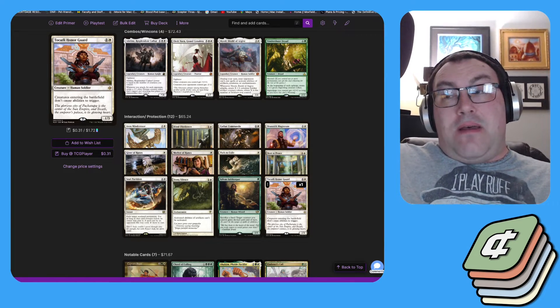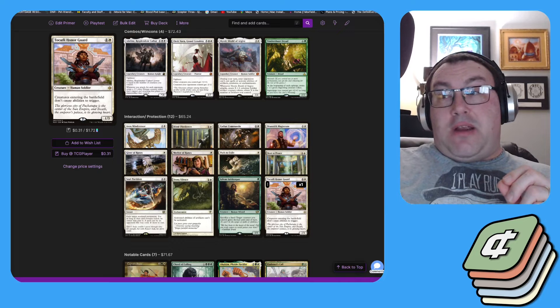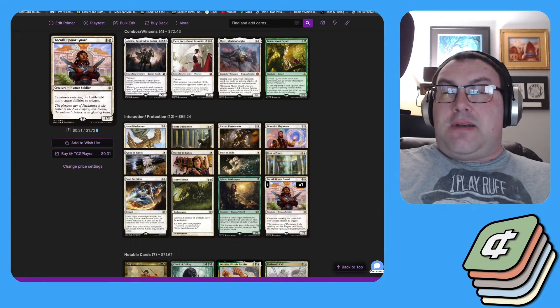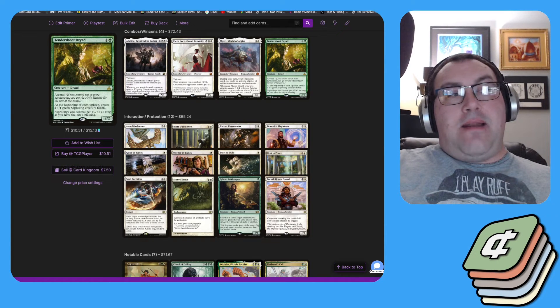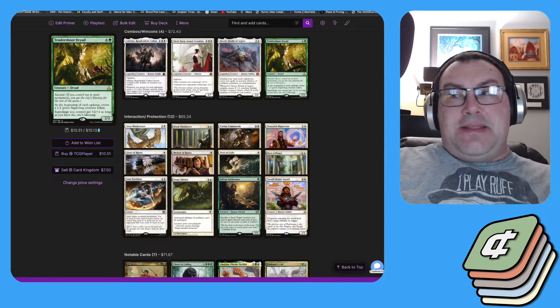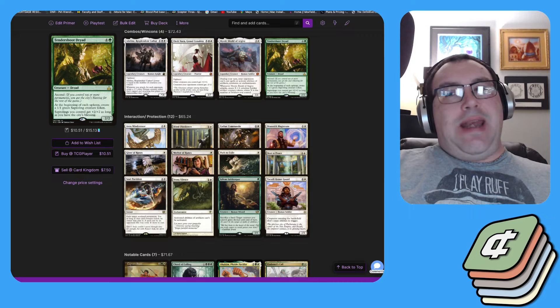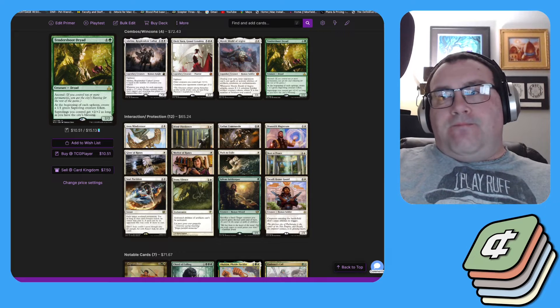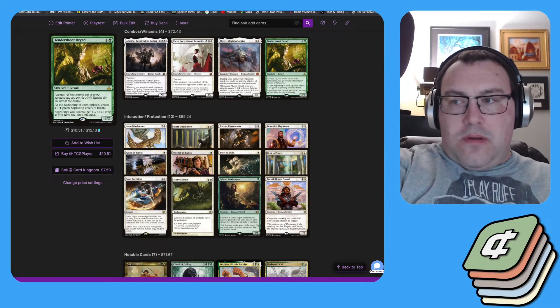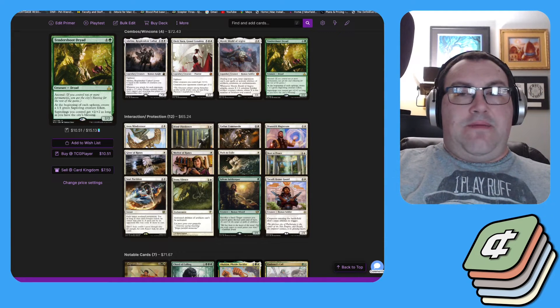Whereas if you're playing something like Eidolon of Rhetoric where each player can only cast one spell per turn, that hinders you from developing your board. So we're really only playing one version of that effect in this build, and that is Deafening Silence — opponents can only cast one non-creature spell per turn. Since this deck runs about 45 creatures, we're almost entirely unaffected by it.